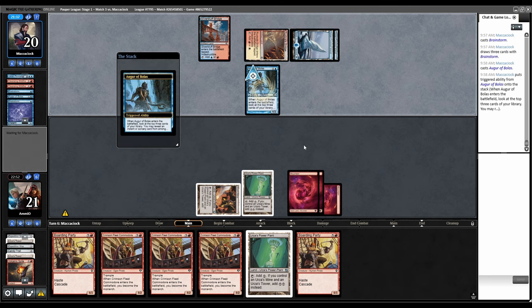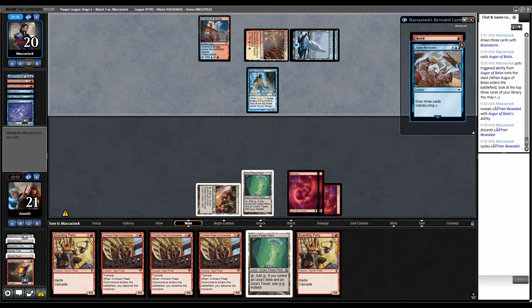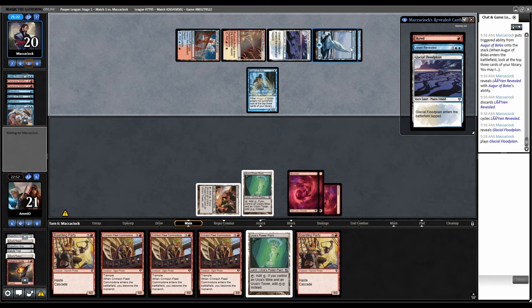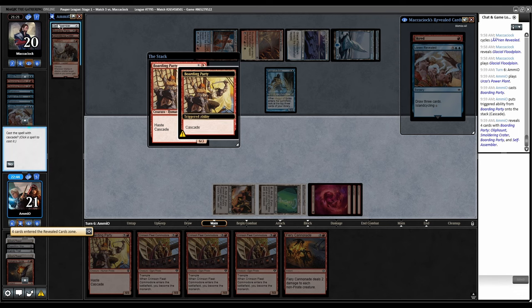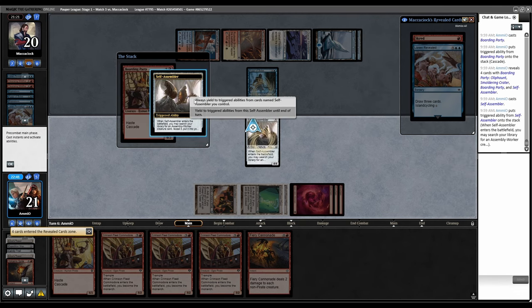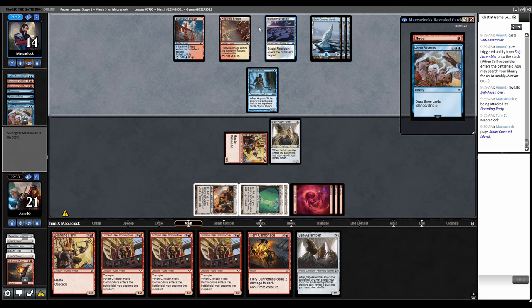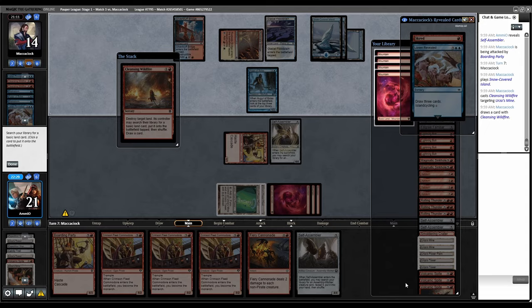Over to them — Ephemerate can't rebound on anything, and we can start dropping Boarding Parties or Crimson Fleets next turn. Brainstorm, Augur of Bolas. Can't deploy any Crimson Fleet Commodores at the moment. They have Scred and Lorian Revealed. Let's play Boarding Party — trigger, Self-Assembler into play, trigger, attack with Boarding Party. Scred is now actually decent. Cleansing Wildfire one of our lands, go grab a Mountain.